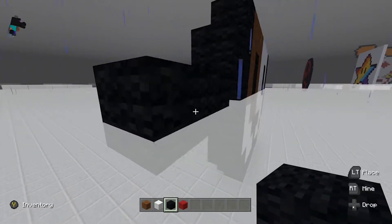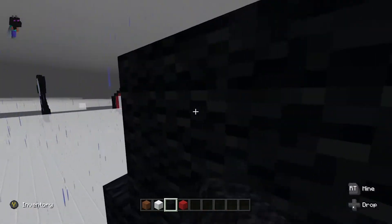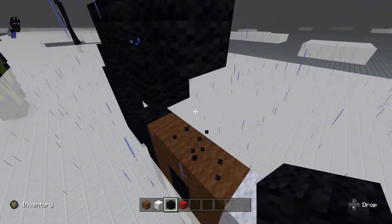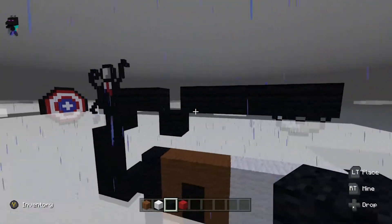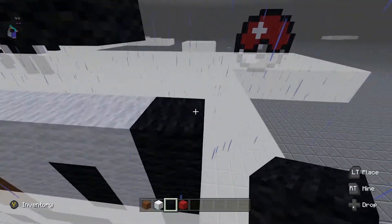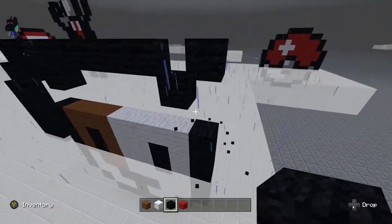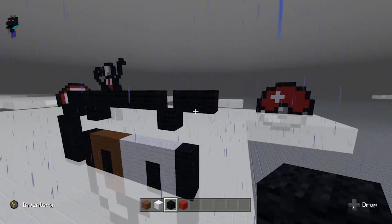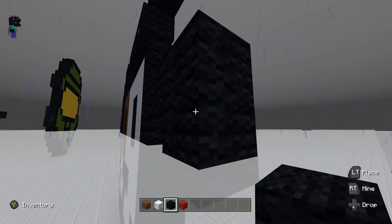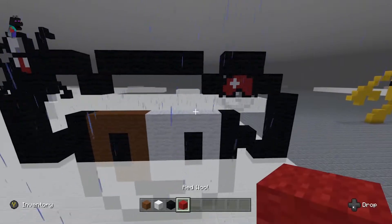Come down here, place one below it so you'll have this. Then place one just like this and build it up by three, then build it up by four or five — so you'll have this. Repeat this all again on the other ear. Now that you have the second ear, come two out and come below and place one, then come down to the second and place one, break it down below, and then build up by five. Now you'll have his ears.